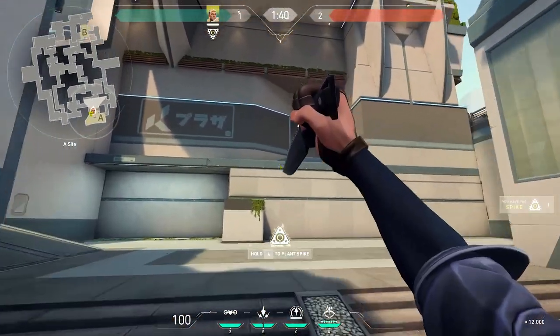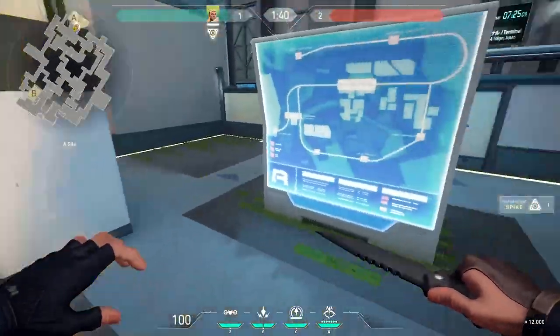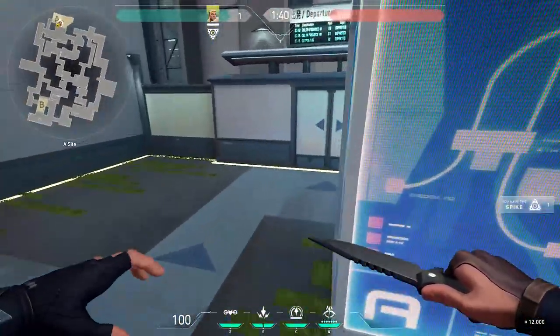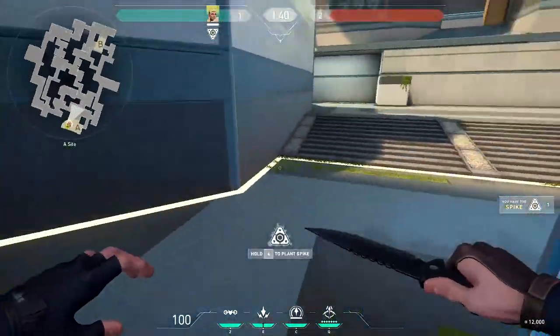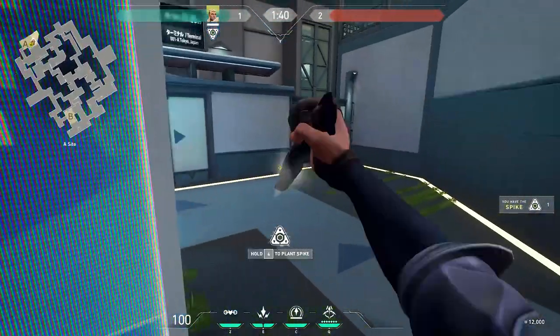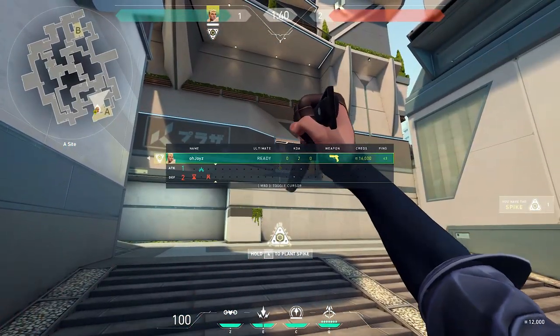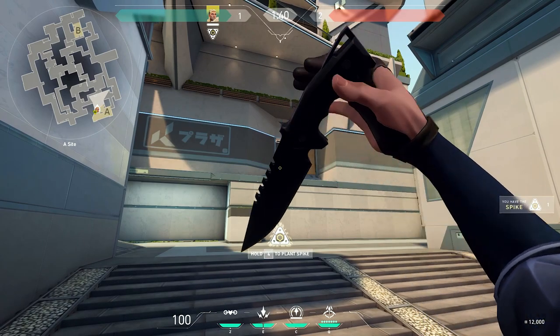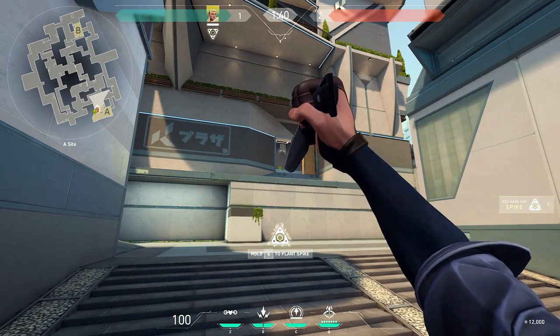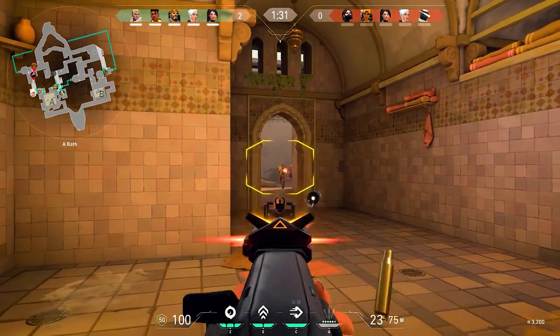When Phoenix takes damage his healing stops and he has to leave and re-enter the AOE of his healing abilities to continue to receive the healing. The only counter to this is to have a Sage teammate who's ready to heal you when you go to defuse. Otherwise, this is just a free five seconds off of the defuse time for anyone who is remotely damaged, and a free two seconds if it's a last-minute defuse — guaranteed, no matter who it is.